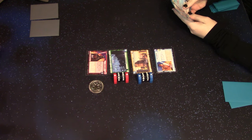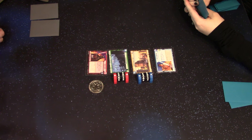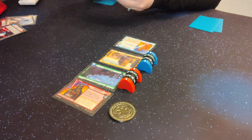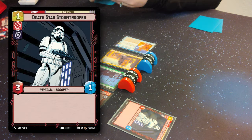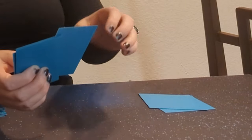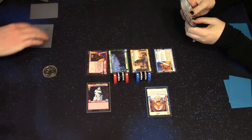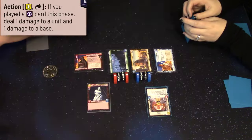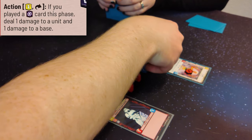Okay, so I go first. It's now the action phase — I take an action, Bethany takes an action, back and forth until we're all done. I'm going to start by paying one resource to put a Death Star Stormtrooper into the ground arena. I'm going to pay two for C-3PO. I'll take my second action to use Darth Vader's action, which is spend a resource to damage a unit and one damage to a base.